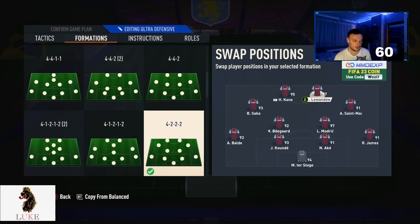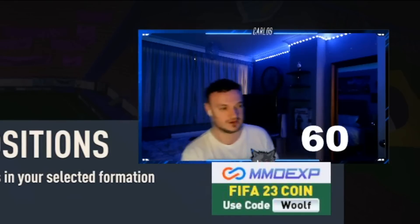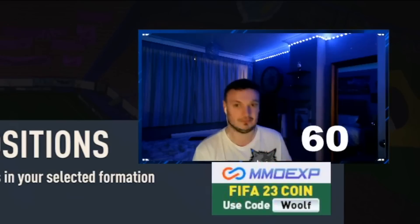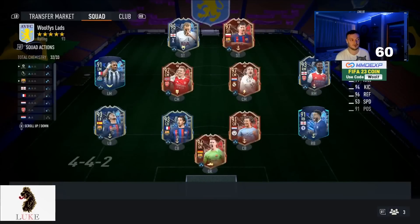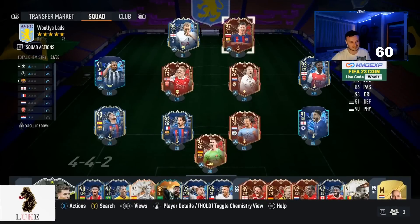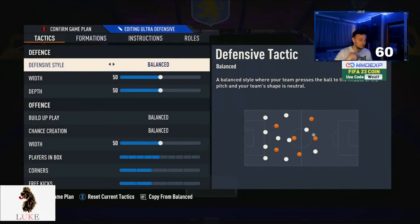The key thing with the 4-3-2-2 is having two really good, competent strikers — they're probably the most important players on the pitch. On the Road to Glory, we've got Harry Kane and Lewandowski, which we got from our Rank 1 La Liga Team of the Season rewards, along with Modric and Terstegen.